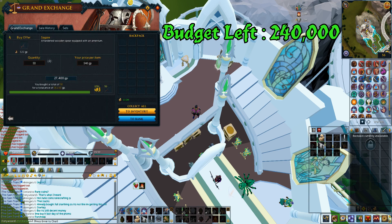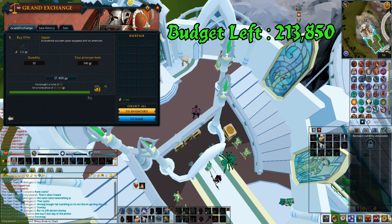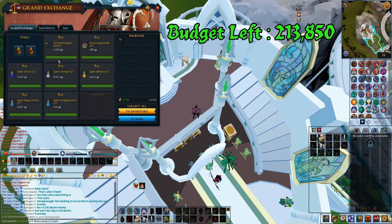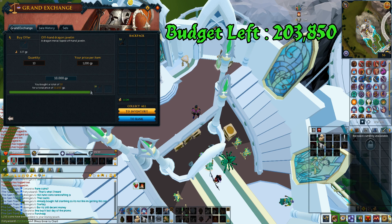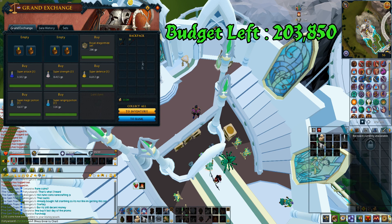I got some Seiges for around 26k for 50 of them. I got 50 because I don't want to run out of ammo - it'd be annoying to pick up Seiges off the ground. I got offhand dragon javelins - these things were like 300gp but I had to buy 10 of them for 10k so they're 1k each. I only bought 10 because I'm pretty sure I'm not gonna use that many.